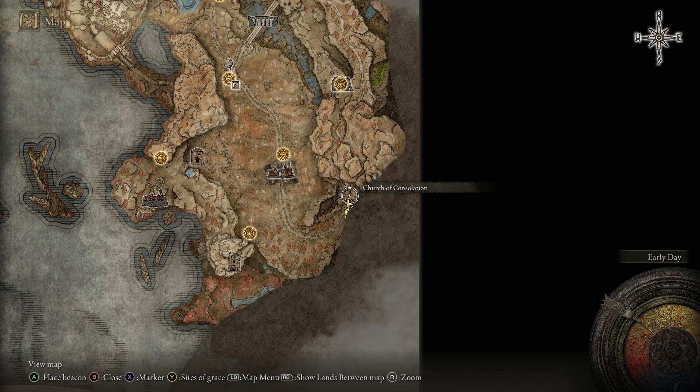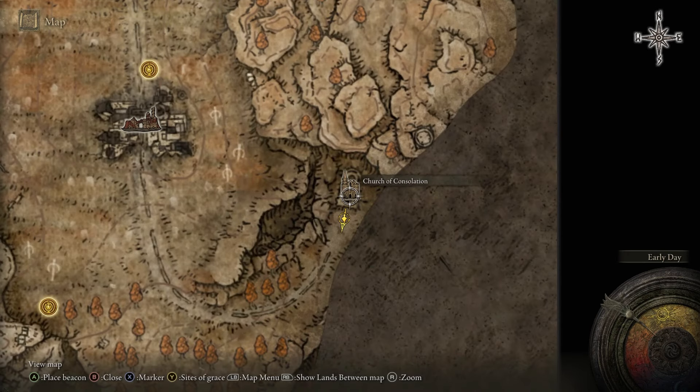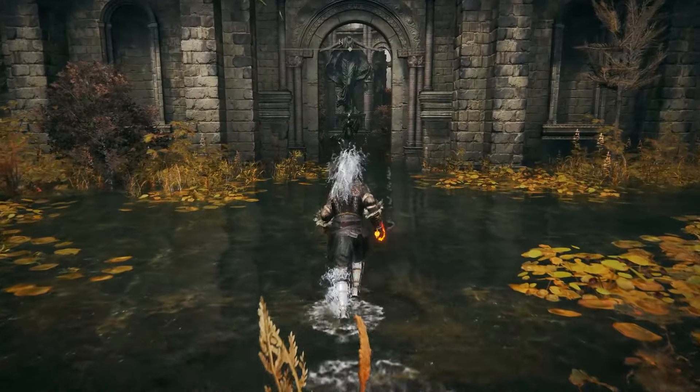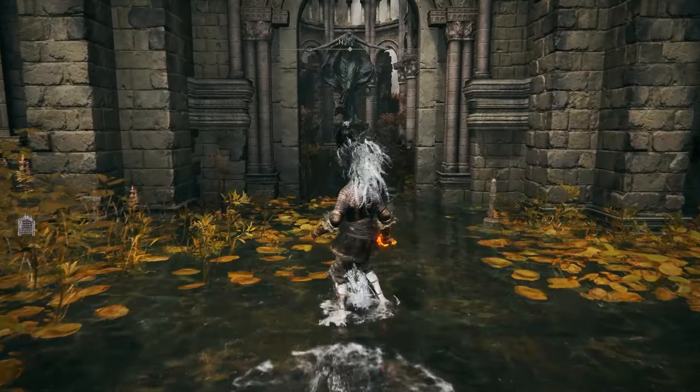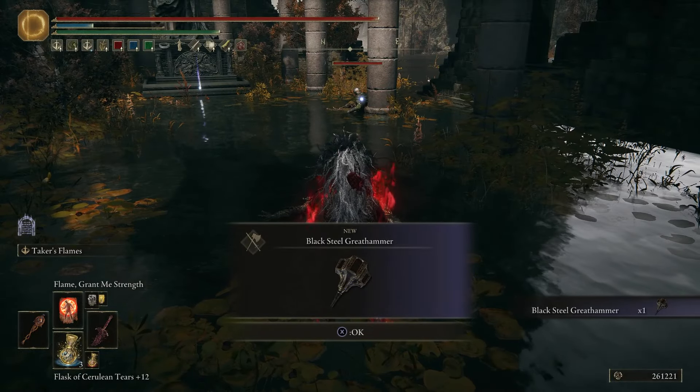The second location is going to be at the Church of Consolation at the bottom right section of this area. If you make your way down here — just follow the road — there is an enemy inside waiting for you. You just have to go beat him and his little hammer. When you beat him, you will also get the Black Steel Great Hammer.